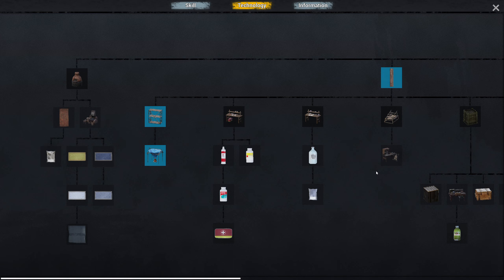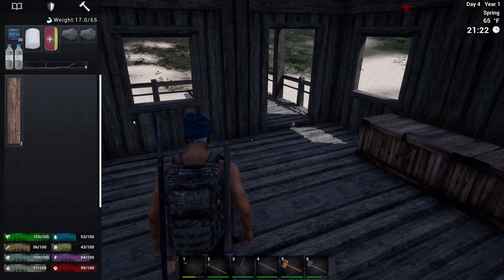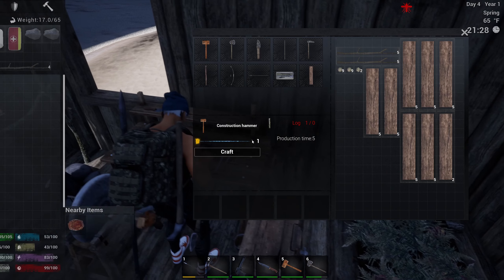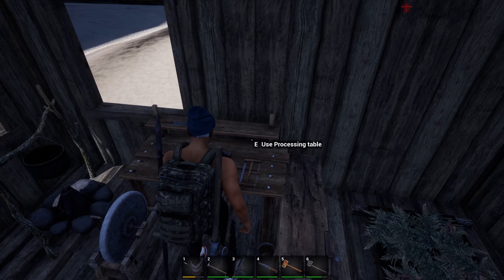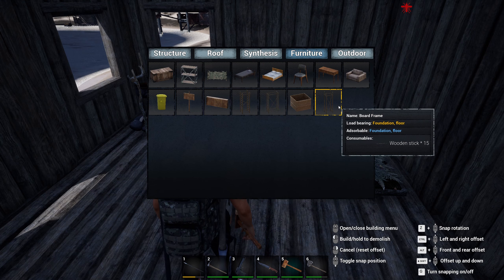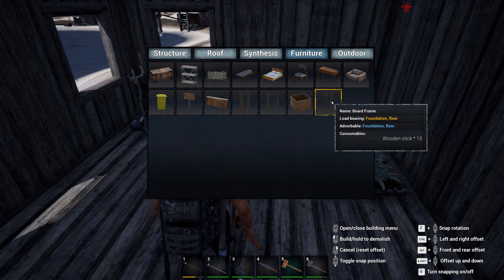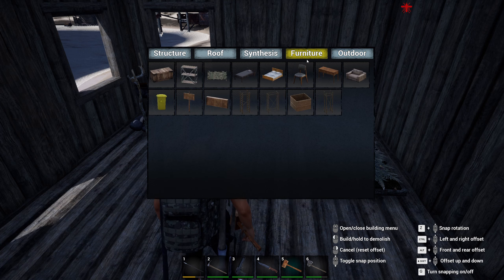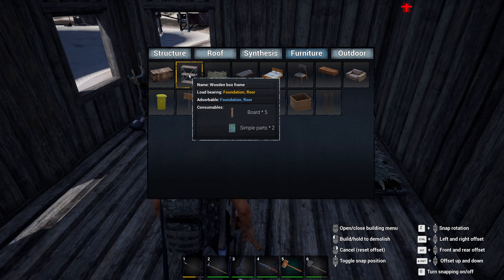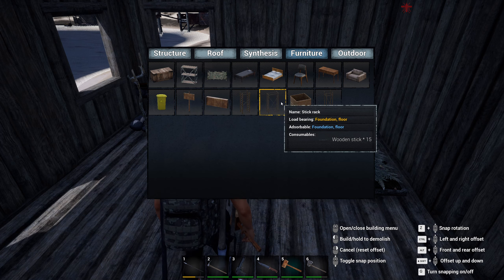Alright, with that built - where do we want to put this? And actually, how do we build the racks? I bet it's in the furniture tab. Yeah, there we go. So we've got a log frame, a stick rack, and a board frame. The wooden box frame - that would be five boards and two simple parts. I think that's what we'll go with.